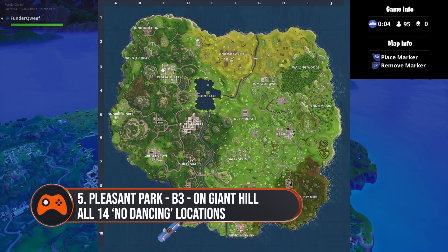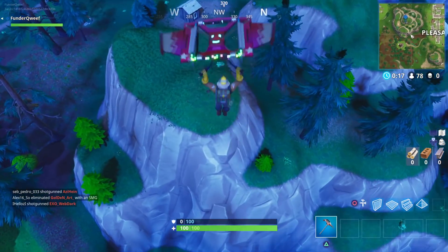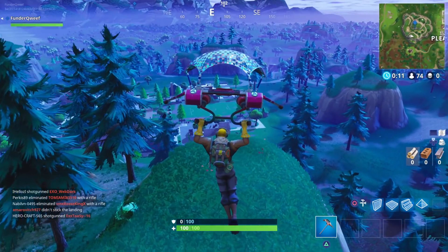Number five is at Pleasant Park, located in B3 of the map. It's just west on top of a giant hill overlooking the park with a cracking view, so when you land on the hill take it all in while it lasts.